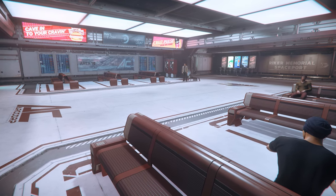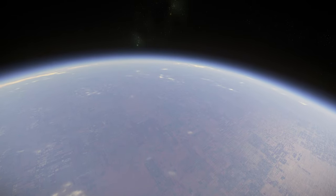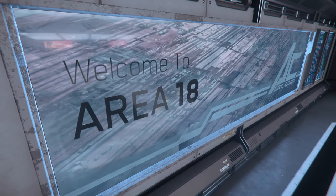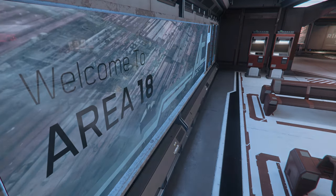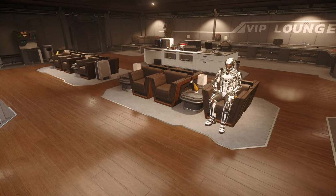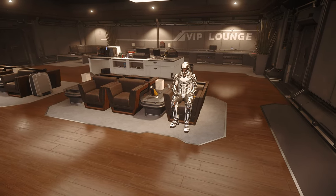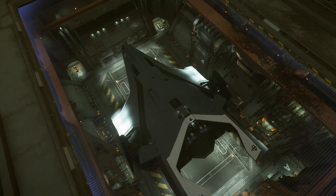As soon as I found out the story behind the name of this place, I knew I just had to showcase it in a video. This is Riker Memorial Spaceport, the main landing and departure area for Area 18 on the planet Artcorp in the Stanton system. Whilst the area is a couple of years old at the time of recording, it still serves to show just how great Star Citizen can look. Whatever your take on the whole Star Citizen in alpha testing debate, I hope you'd agree this game can be incredibly beautiful.